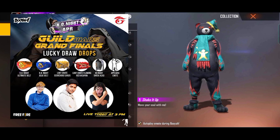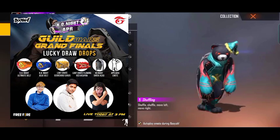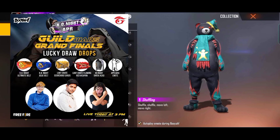Next, we have a legendary gun skin — Scorching Sand. Next, we have a Flaming Red legendary gun skin. We also have a female bundle, a free bundle, and an applause emote.